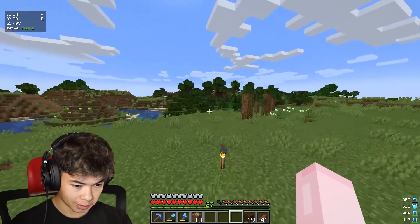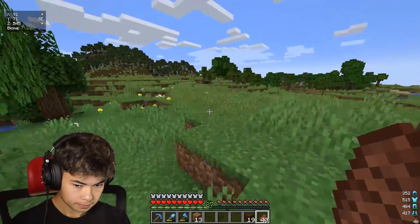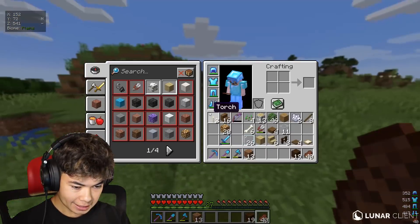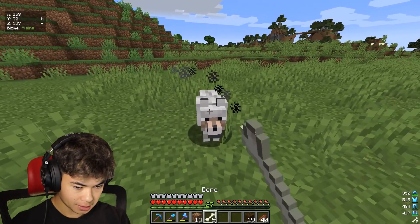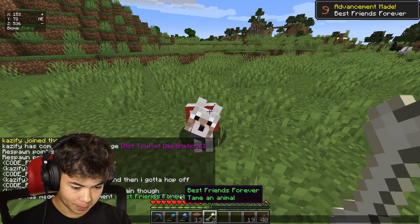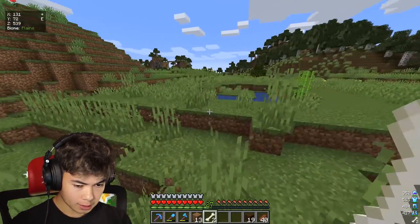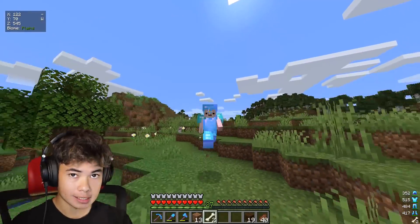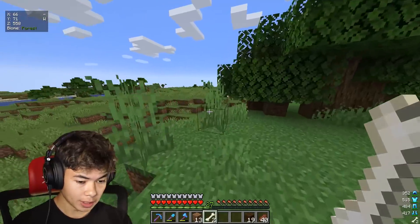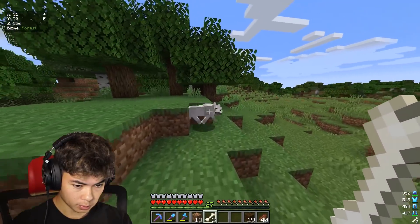Finding a wolf is super easy - all I need is a bunch of bones. It's a very important moment because this is my first ever build that's completely detached from my house. I wanted to bone meal everything around here and grab a few flowers to give it more life. And then we go find our wolf. I honestly never really look for them - I just kind of randomly find them. Wait - it's like he was just running towards me. We got bones - there we go, we got our first ever friend on the server! Best friends forever - we got the 'Tame an Animal' achievement.